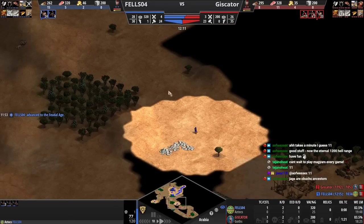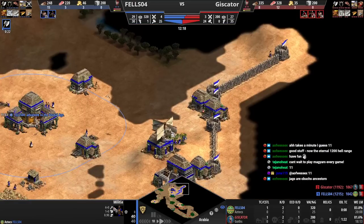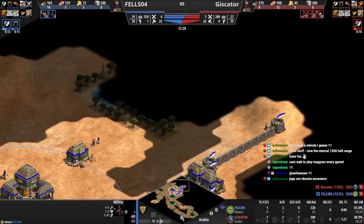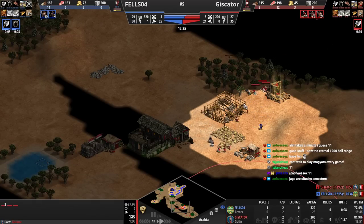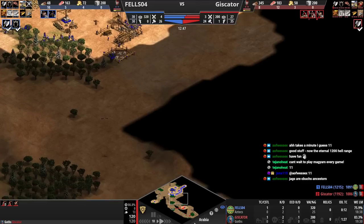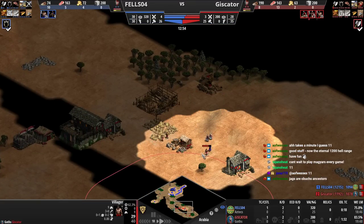Imagine if these guys were going to do something. Your dark age scouting was really something you need to do more. Just don't even push deer — just scout, so much better. Push one deer and don't push any more deer. You definitely forgot about these guys. Imagine you had four men-at-arms here — he just loses the game. You just win the game if you do that.